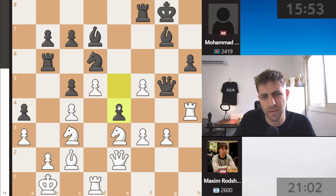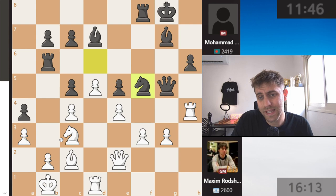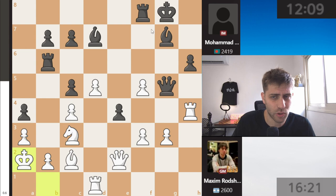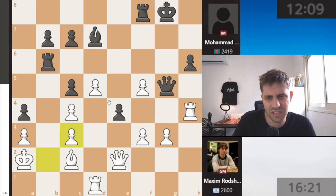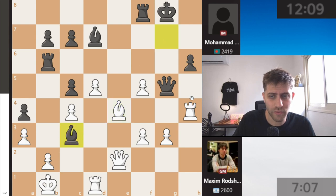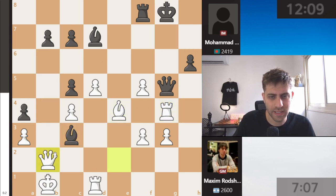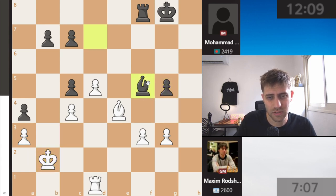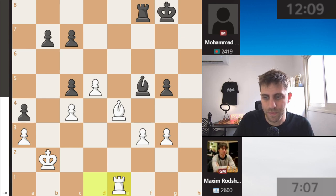Knight takes f5 — also e takes f5 should be stronger, but maybe e4. Knight xf5, also strong, knight takes, e takes, and now e4 was played. Bishop takes e4 — here maybe just go with the king, because after bishop takes e3, just b takes e3 and this looks very good with rook g4 threats. Bishop takes e4 also makes sense because after bishop takes e3 we have rook g4, and after queen, rook takes b2, queen takes b2, bishop takes b2, rook takes g5, h takes g5, king takes b2, bishop takes f5.